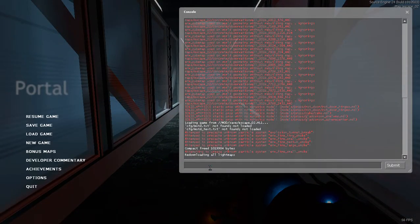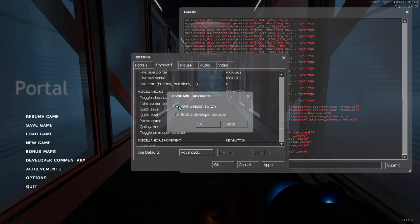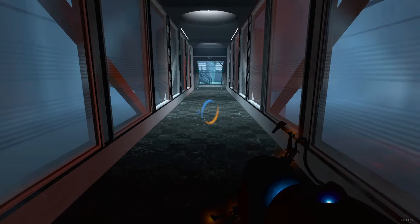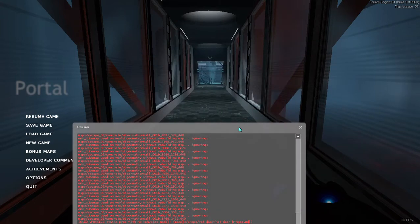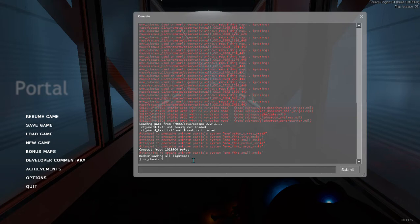First of all, we are going to hit the tilde key. And if you want to do this yourself, you will have to go to Options, go to Keyboard, go to Advanced, and make sure you have enabled developer console. So then you press the tilde key, or the squiggly line key, and then it brings up this. You might be kind of confused by this — it's a bunch of stuff. To get all the cheats, we want to type in sv_cheats 1, click Enter, and then type impulse 101.